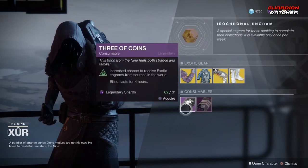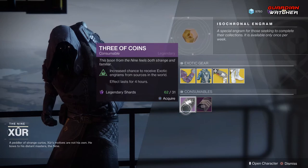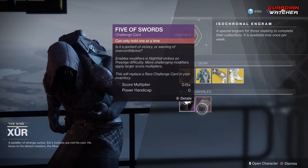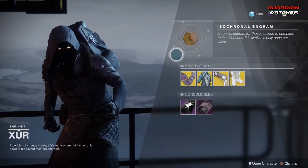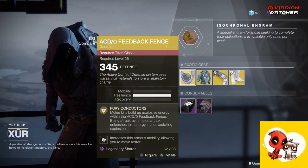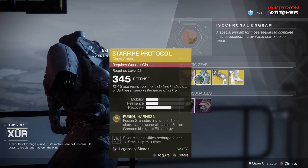Next, consumables. We have your Three of Coins — pop one of these and you get a chance for an exotic for four hours. We also have your Five of Swords; if you don't have this, go ahead and grab it for the Nightfall Challenge cards. And last but not least, the Fated Engram. If you do not have one of these, grab one first because you have a chance to get exotics from the Fated Engram.